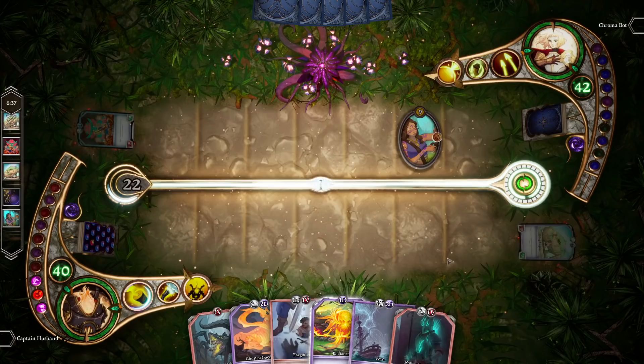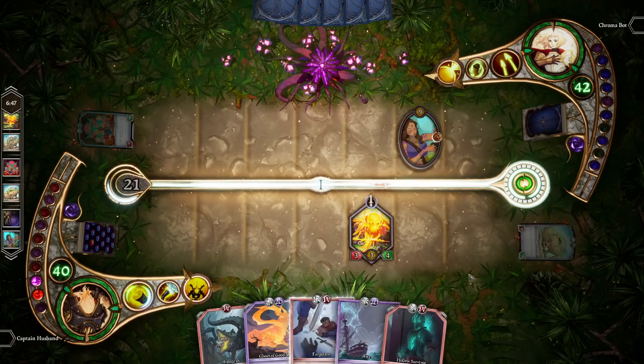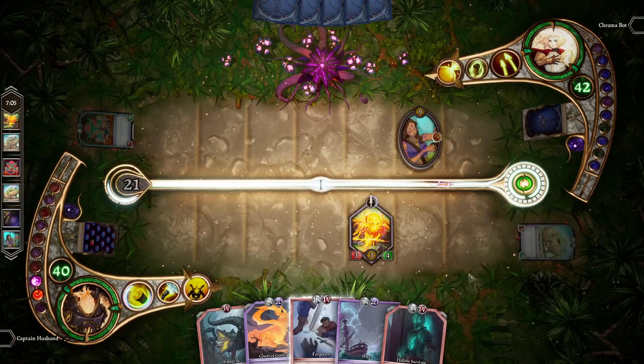There's also a combination of enchantments and companions called an enchantment companion. For example, Radiance right here. An enchantment companion has both attack and health as well as a span. If they run out of health, they remain on the board as an enchantment. But if they run out of span, then they get fully destroyed. This can be very beneficial but also a bit of a downside, depending on the specific card.